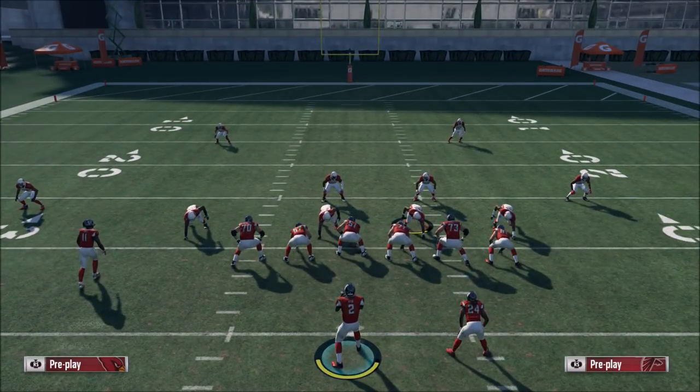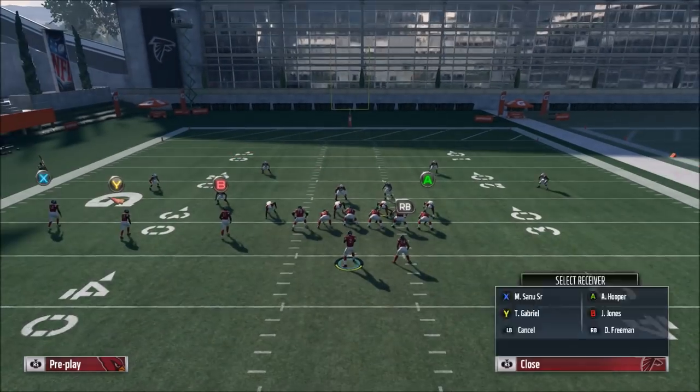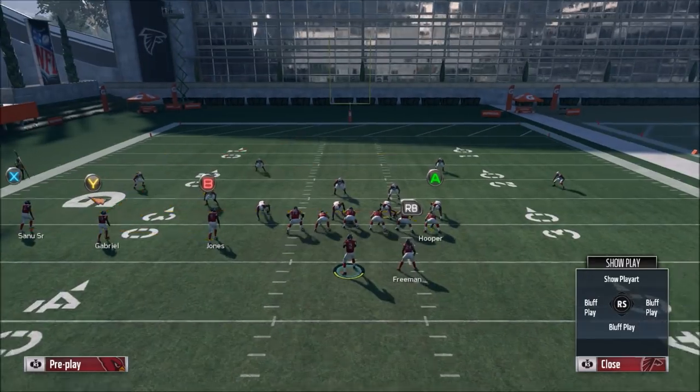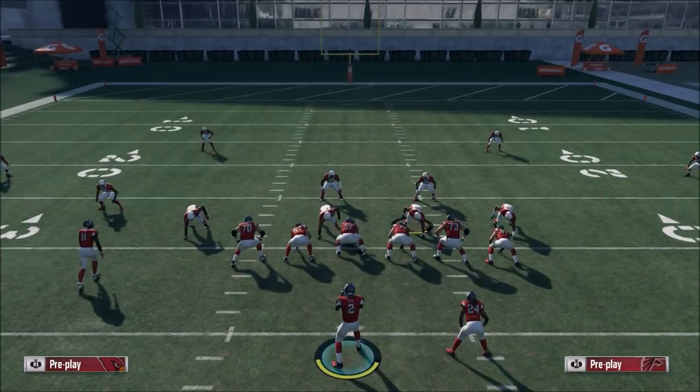We're going to go against a Cover 2 first to showcase it. To set this play up, what I like to do is drag the tight end on A, and then I'll usually just block the running back. We can send him to the flats if we want to help pull down the other light blue zone over there, but most of the time we can just block him and be good.